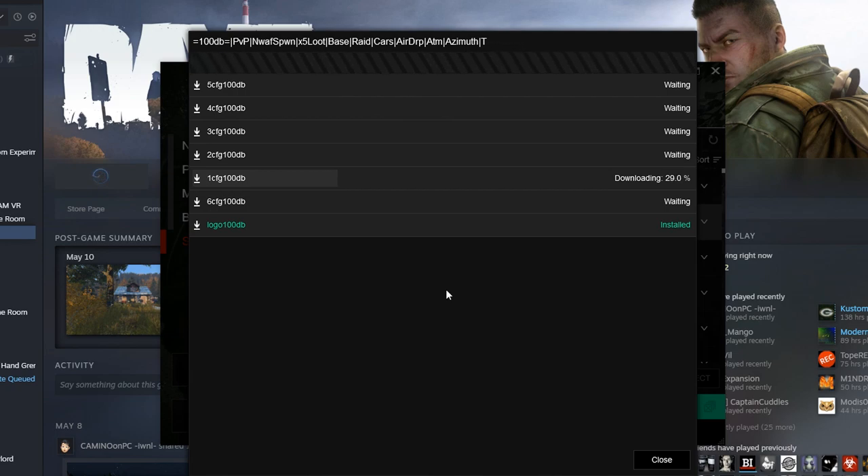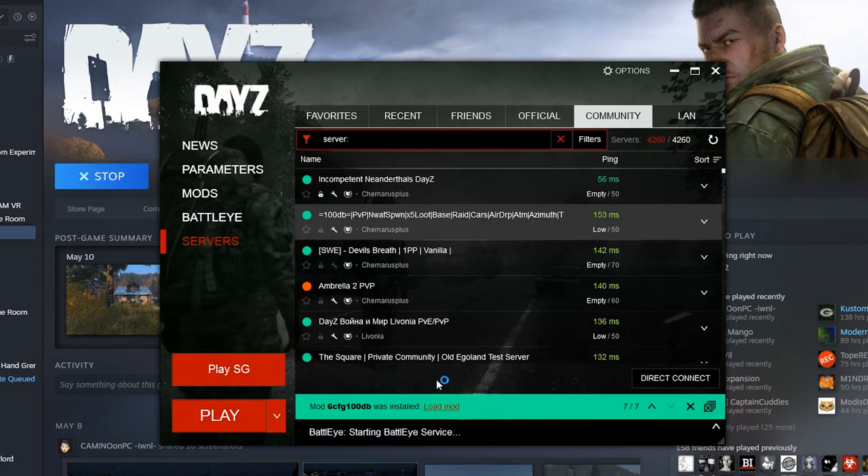Once they're done we should be able to join the server fine, as long as we don't get that bug with Steam where it's stuck at 0-0. Some of these mods are huge. It's finished — I think it's loading DayZ now and joining the server instantly. We can see it down here finishing launching the game.